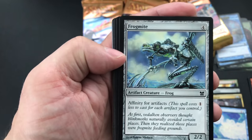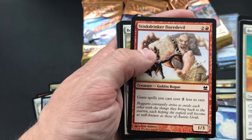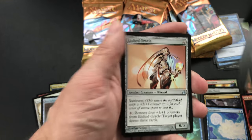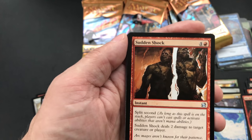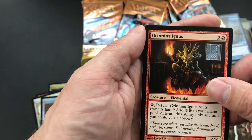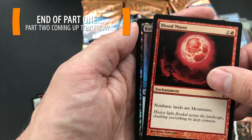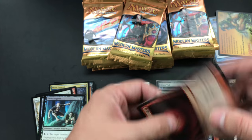Avian Changeling, Frogmite, Vidalken Dismisser, Dispeller's Capsule, Torrent of Stone, Echoing Courage, Stinkdrinker Daredevil, Bound in Silence, Arcbound Stinger, Pestermite. Etched Oracle, Sudden Shock — $1.99, we'll count that as two bucks. Grinning Ignus. And the rare is Blood Moon — and Ravenous Trap is the foil! That's our fifth money rare in a row — now we're talking, baby!